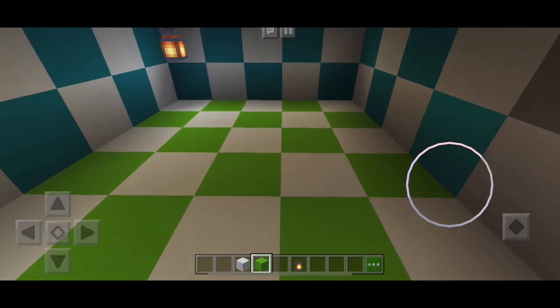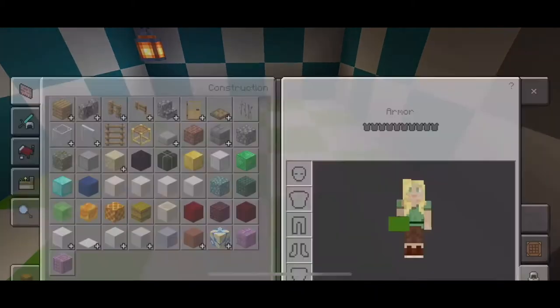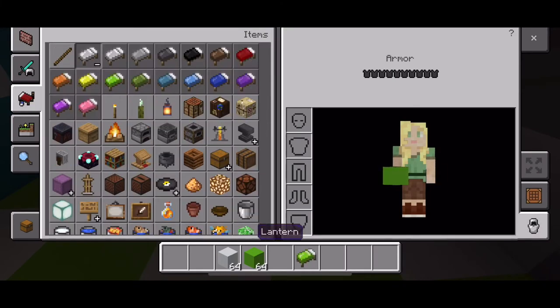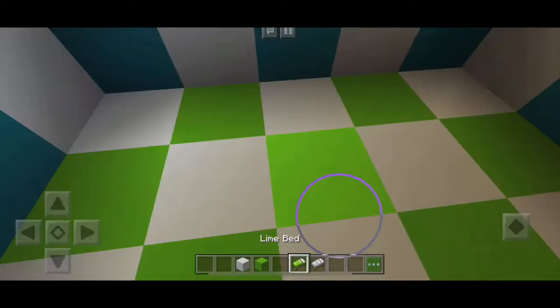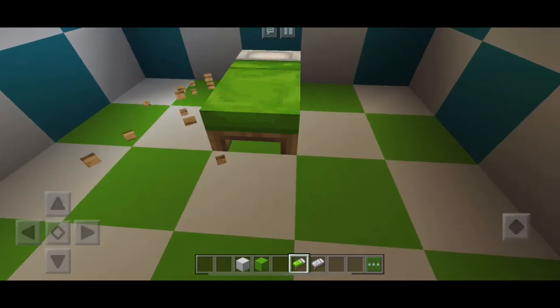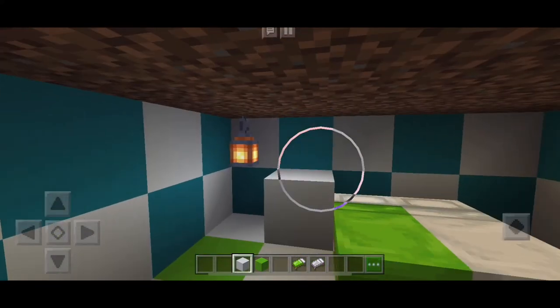I'm going to get white and green beds along with the previous white color from the other rooms. Along with that I'm going to get a bedside lamp — which is actually a torch — along with a barrel.